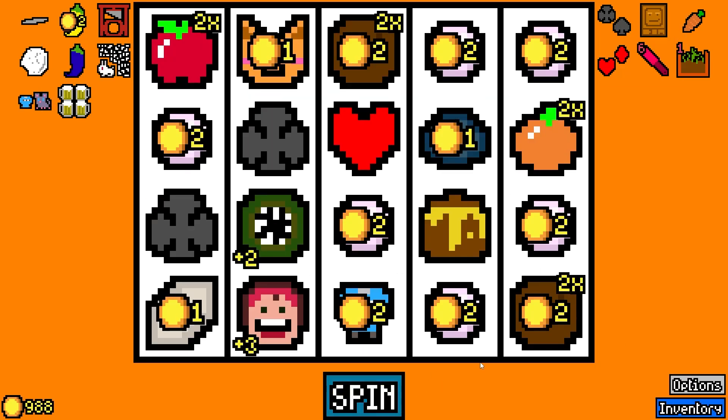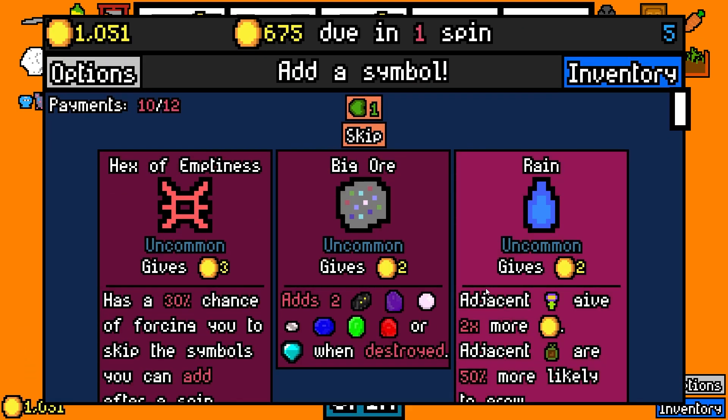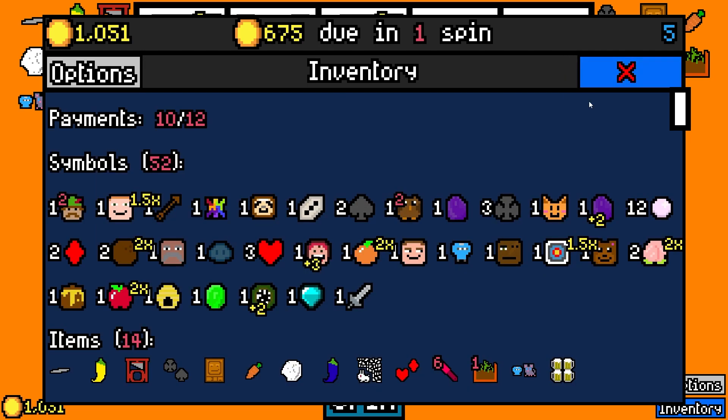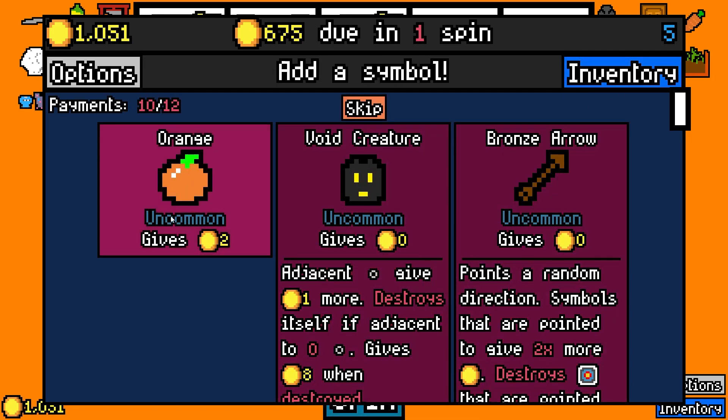Coconut would be destroyed by Mrs. Fruit, so we can take that. Reroll this. Void Creature. Oh, the Orange — Mrs. Fruit, will you eat an Orange? Yes, you will. Let's take that.